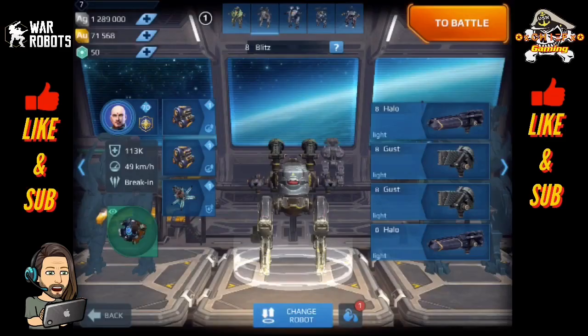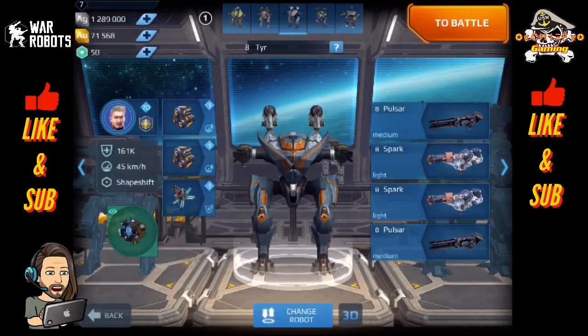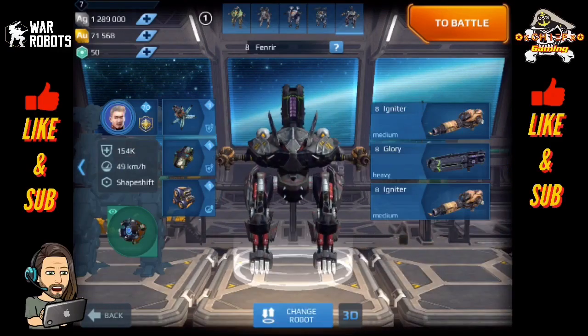What I've done here is put some robots in my lineup that can take advantage of these new modules — obviously the Loki. With all of my pilots, they're all maxed out on the test server, and I've gone ahead and given them the different bonus abilities for shields mostly. Anything having to do with shield or speed, I went ahead and added to the various robots.